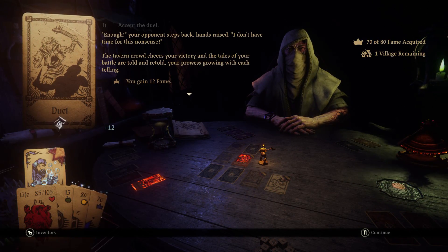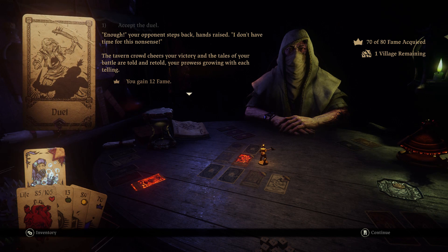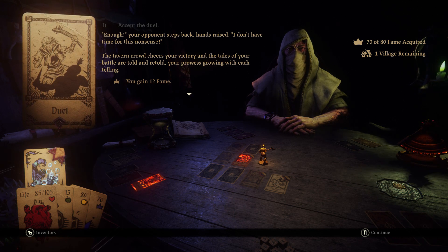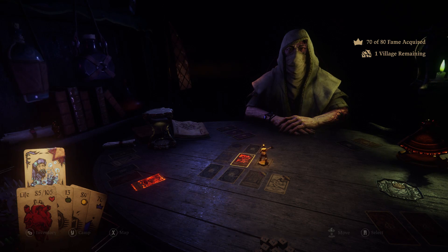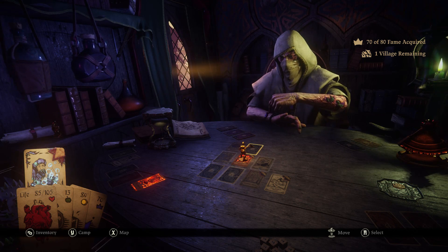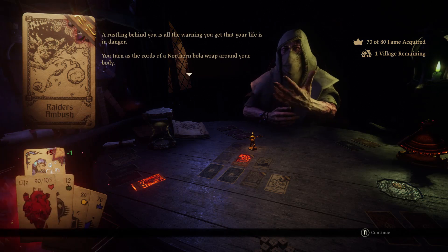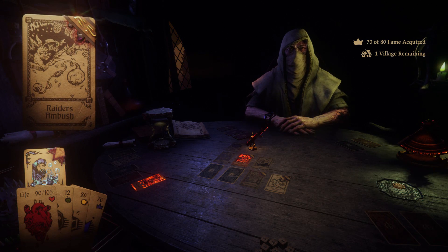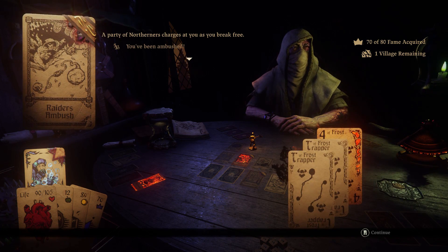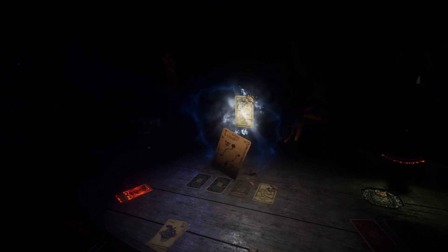Your opponent steps back. The tavern crowd cheers for your victory, and tales of your battle are told and retold, your prowess growing with each telling. I could get ten more fame — I might be able to pull this off without needing the Silver Deer. I forgot to switch back over to my shield. At least there's no tyrants or berserkers among the crowd.